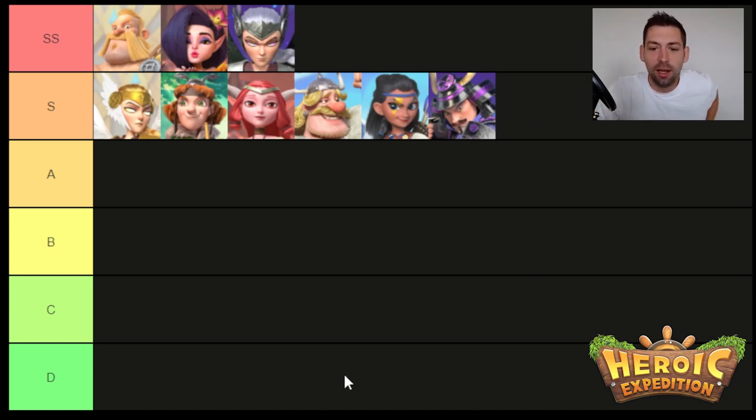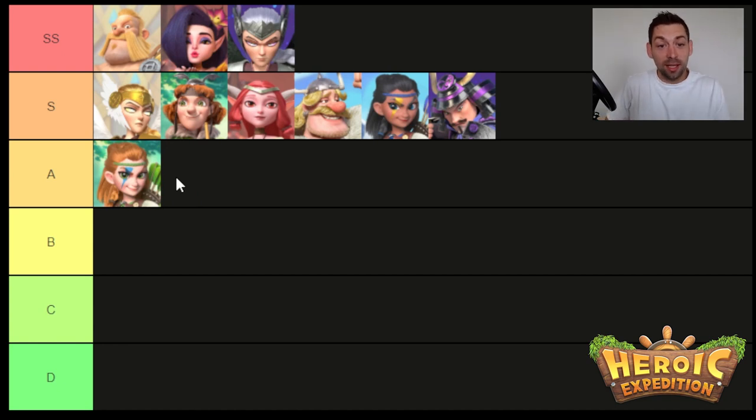Moving on to A tier. My first A tier hero is Marcia. Marcia is surprisingly good. I took her artifact to plus 30 to test it and was completely shocked — she became a damage-dealing monster. She doesn't do as well as Genji or Margaret, but she became much better and she's easier to build. I have eight five-stars of her in my bag right now. She's very common in training, a good hero to build early on, but she falls off in mid-game. When you transition her to late-game, she's probably the best damage dealer within the forest faction.